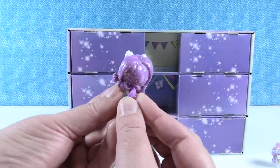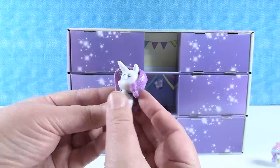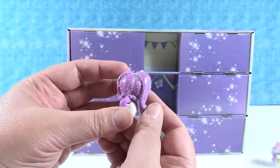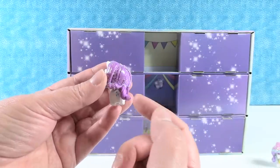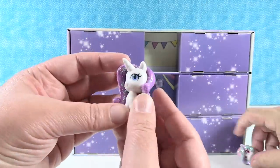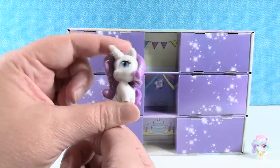I have little Rarity, my favorite pony. She is solid white except for her little cutie mark, and then she has her beautiful purple hair — her mane and tail. I like the glitter. I didn't notice — did Princess Celestia have a glittery tail or just her mane? Just her mane. So those are really pretty. They are.